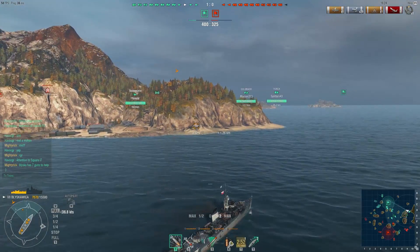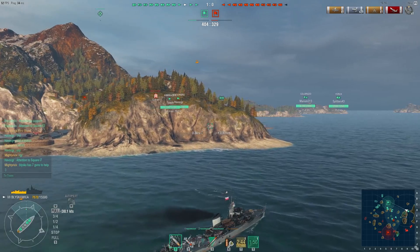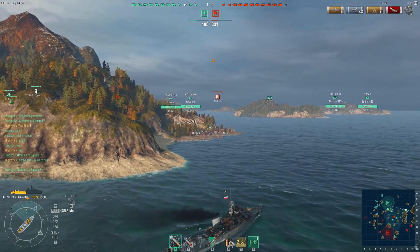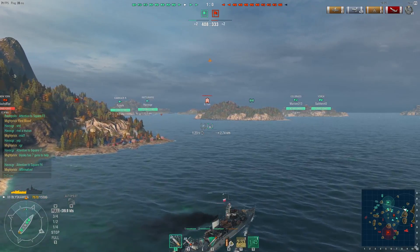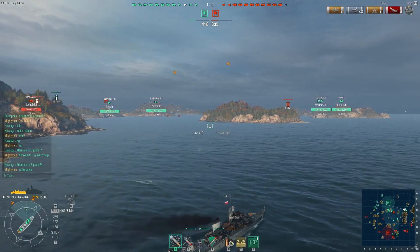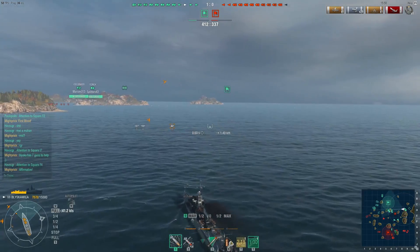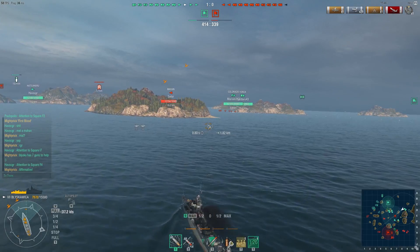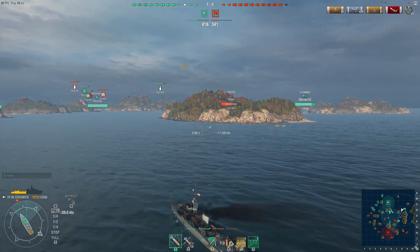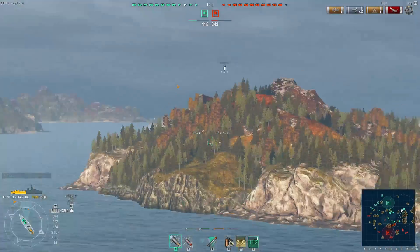We're still on half health so no reason to shy away from a fight — we're going in, we're going to kill that Mahan as well. Let's try and get a hat trick here. He's over there in the middle, just got pinged by our teammate. That's Haru — he's got no chance of fighting him off on his own, which is where we come in of course. Activate the speed boost. He's trying to lure him, which is working out great, so we are going to cut through the middle.